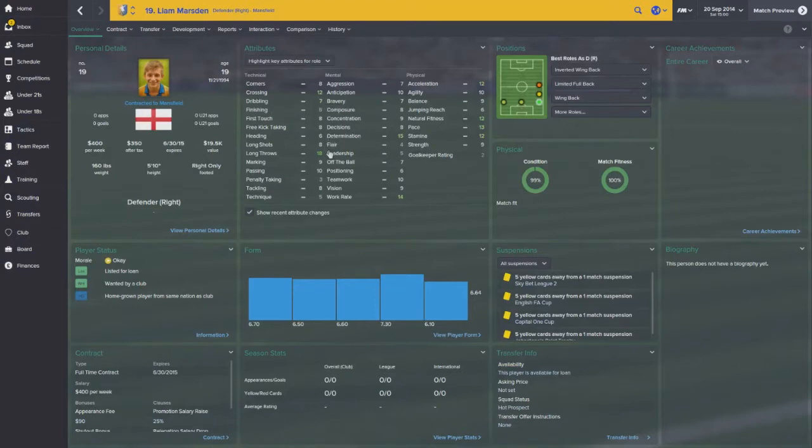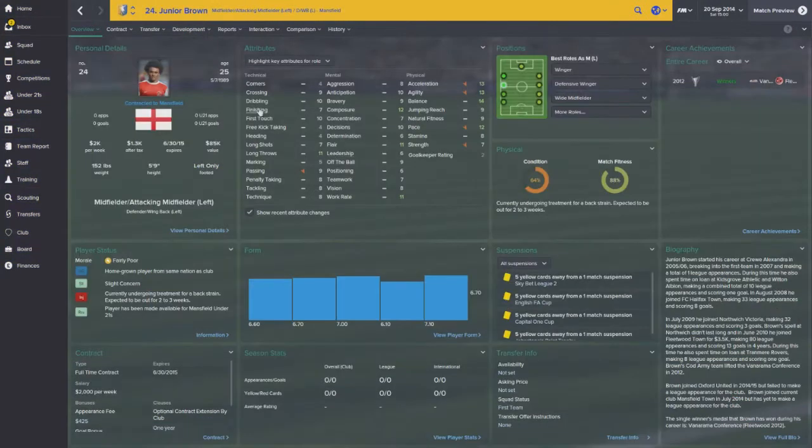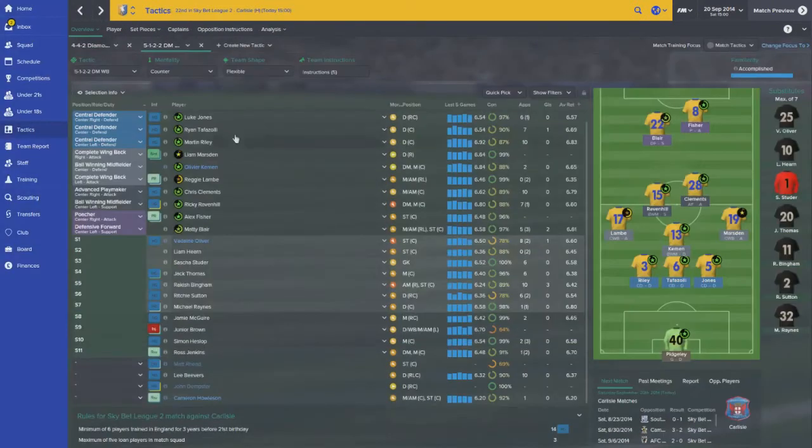Marston has decent crossing, he's right-footed, with decent work rate, determination, stamina, pace, fitness, and acceleration - so he can work out in that spot. We just have to find something. Junior Brown can play that wingback spot eventually, but he's hurt right now and I think the injury is pretty severe. We'll have to see if he can slot in once he's able to return.